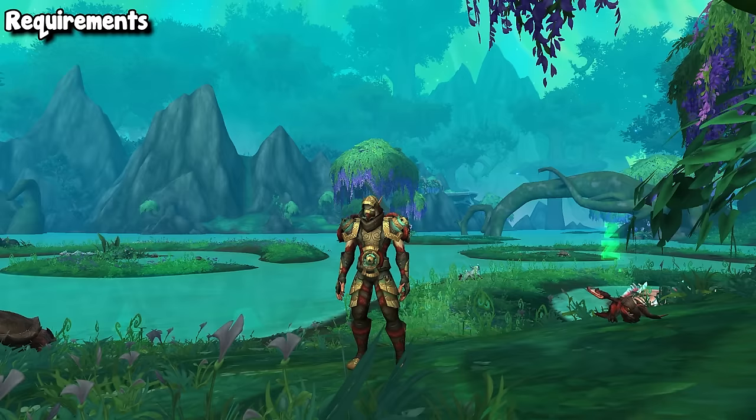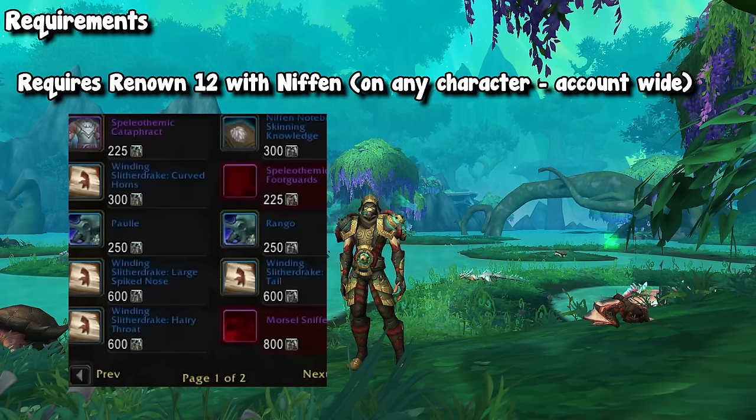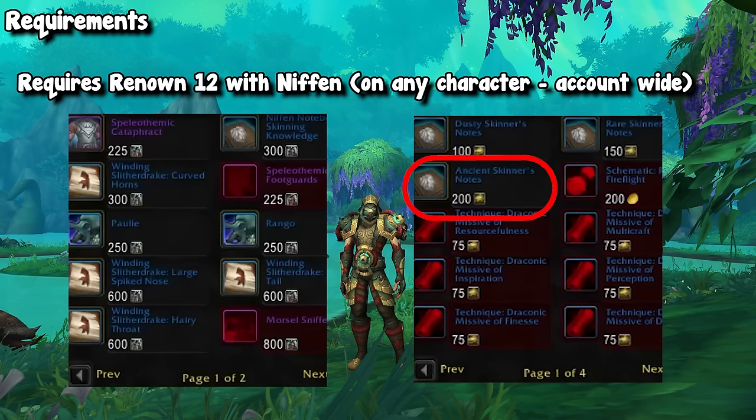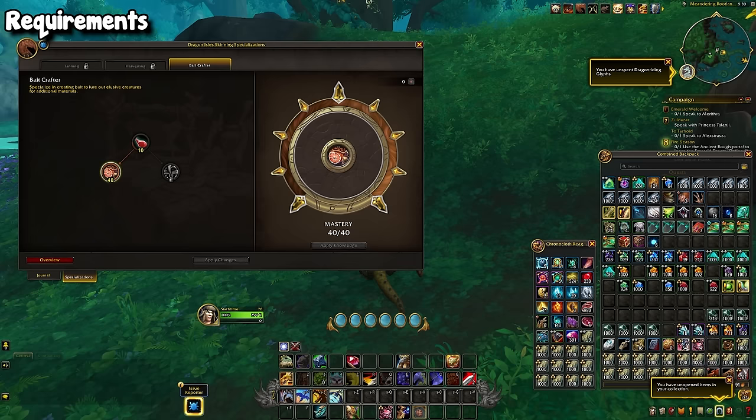After that, assuming you played in patch 10.1, you likely have Niffin rep, so make your way over to the Zerulic Caverns, go to the quartermaster, and pick up the skinning note from the reputation vendor. This gives you 10 points — the exact amount you need — and it costs supplies instead of artisan metal. But don't worry if you don't have Niffin rep. You can go back to Valdrakhan and pick up the last skinning note from the artisan's consortium, which will cost more metal but gives you an additional 15 points as a replacement.